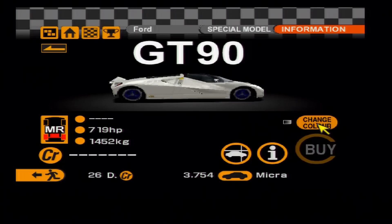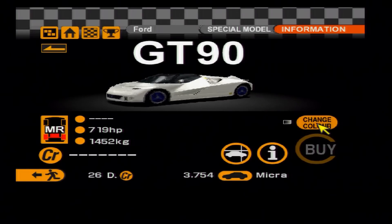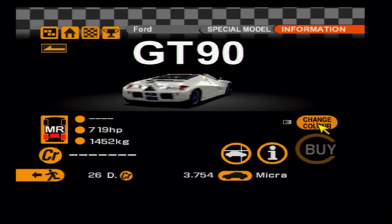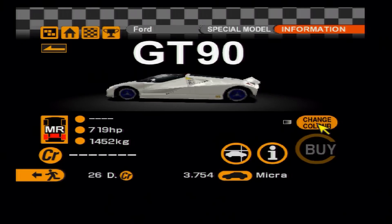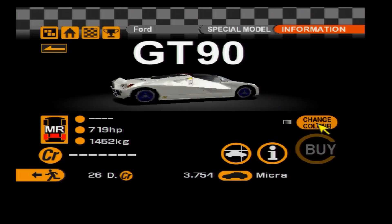Another absolute speed monster on the list now — one of the quickest cars from Gran Turismo 2: the Ford GT90. Supposedly capable of around 235 miles per hour in real life; imagine what this thing could do around Route X with upgrades.